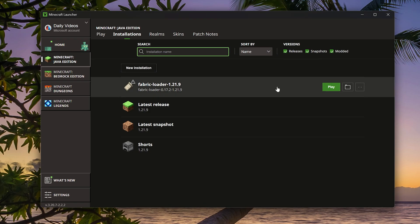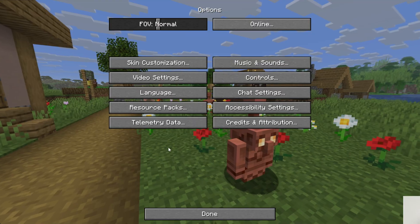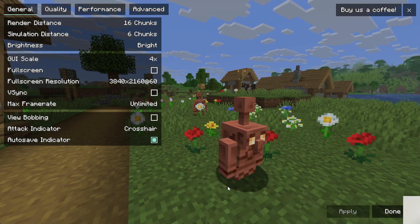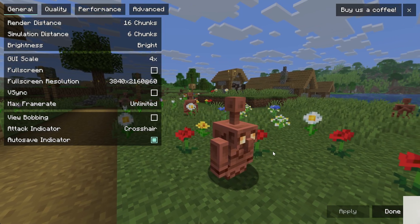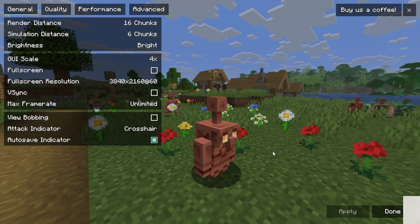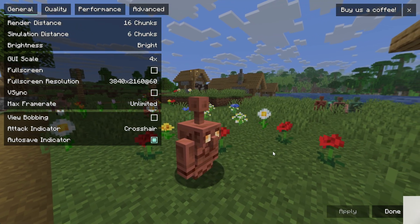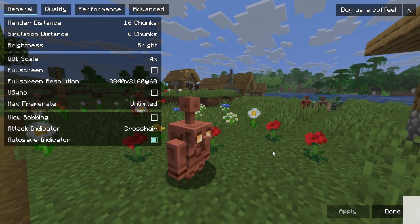All we've got to do now is play Minecraft with our Fabric installation, and once we do that, all of Sodium's features will be enabled in-game. You can see Sodium's features by going to Options, then Video Settings. Sodium doesn't add in any shaders — you're going to need Iris shaders paired with Sodium in order to do that, so check out the video on your screen right now to get shaders alongside Sodium.